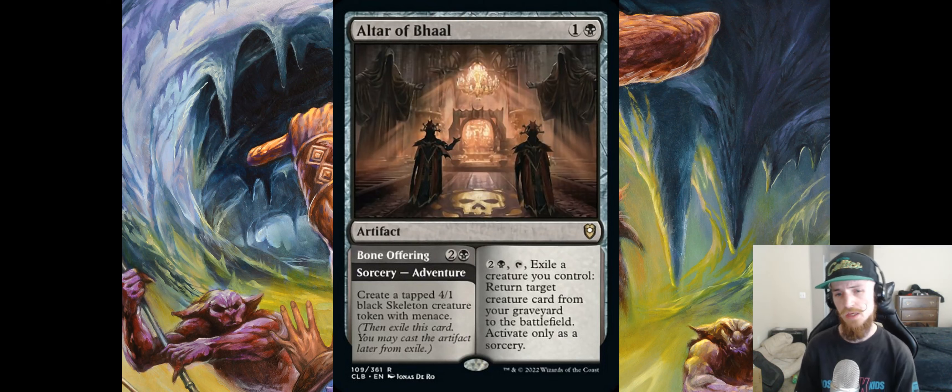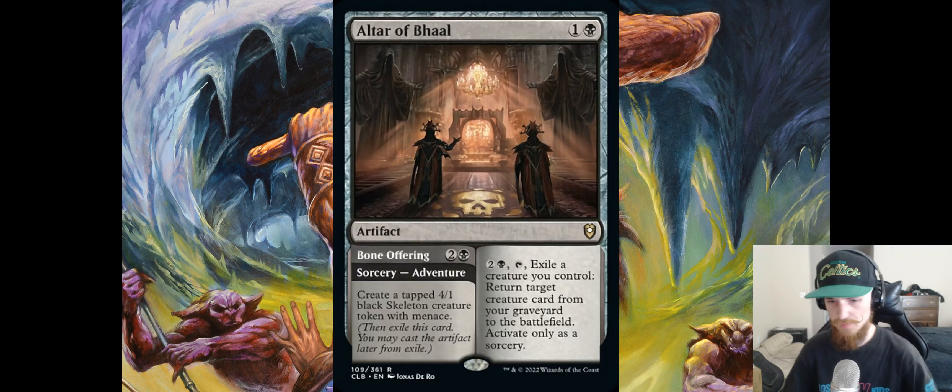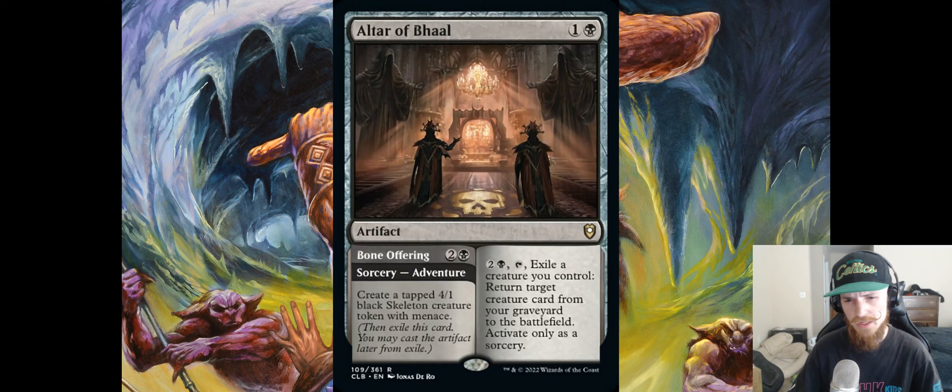Ignoring the adventure, the main card is interesting, but the exile requirement is tough — you can't loop two creatures, it taps itself, and it's sorcery speed. It is a continuous recursion engine, which is nice, and you can exile tokens to get real creatures back. But overall I don't think this card's very good, though it is quite cool and will definitely see some play.